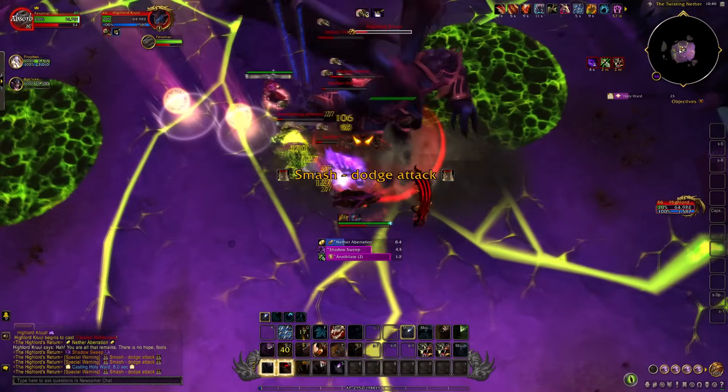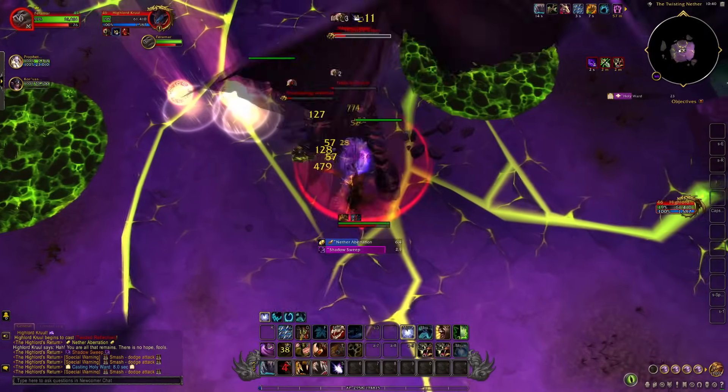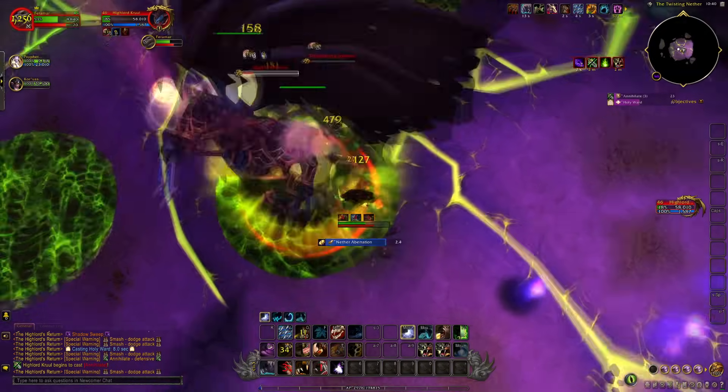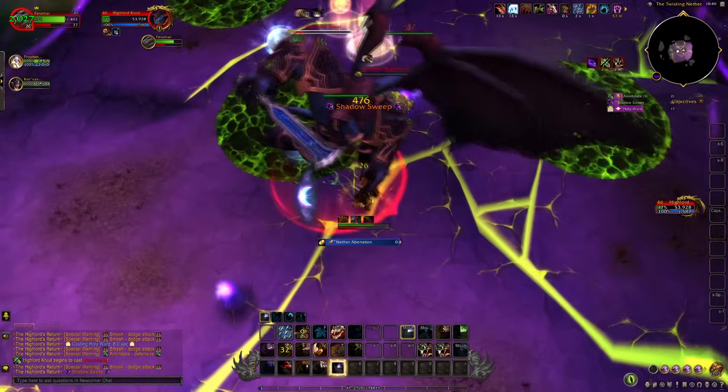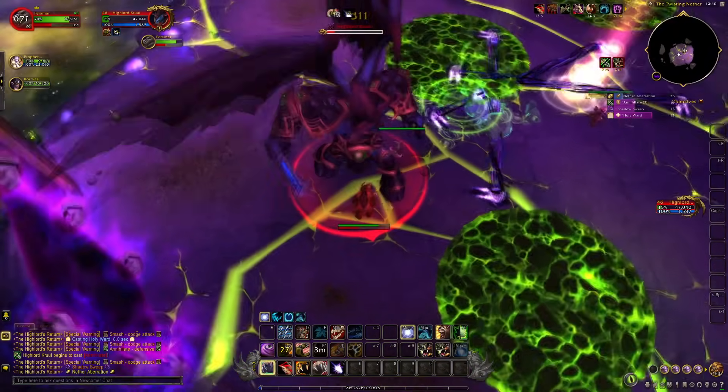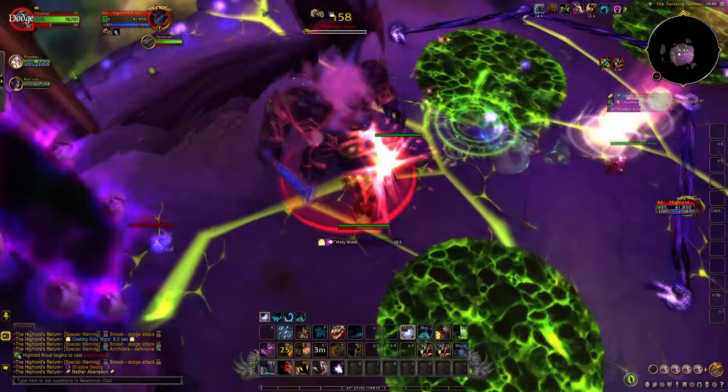Nether Stomp is a stomp that will leave a puddle of fire on the ground that does a lot of damage — move out immediately. Twisted Reflection is extremely important to interrupt with Skull Bash, as it will heal the boss massively and cause a wipe. However, you can use Holy Orbs to remove the debuff if it goes through.